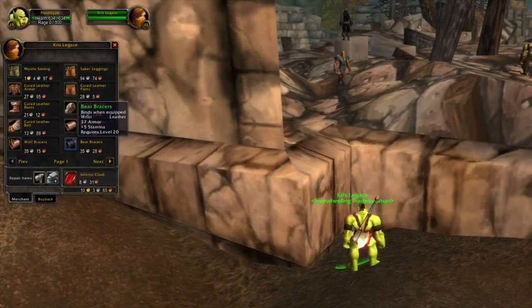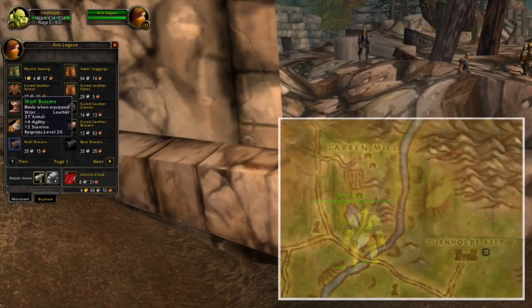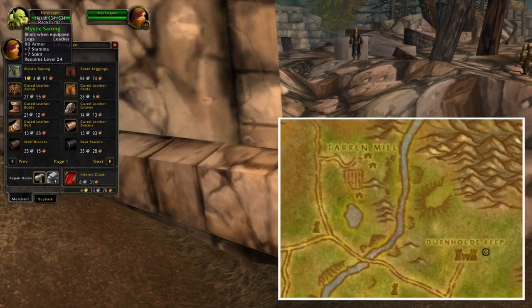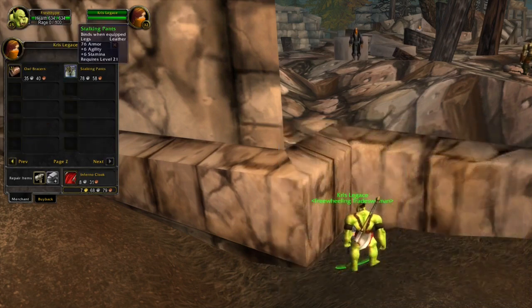In Hillsbrad Foothills, there's a hidden NPC behind one of the broken buildings. This NPC is selling different kinds of leather braces and leather legs. The level range of these items is between level 20 and all the way up to level 24.